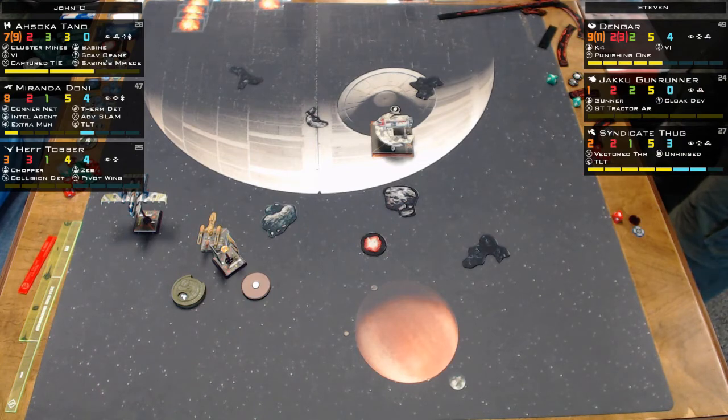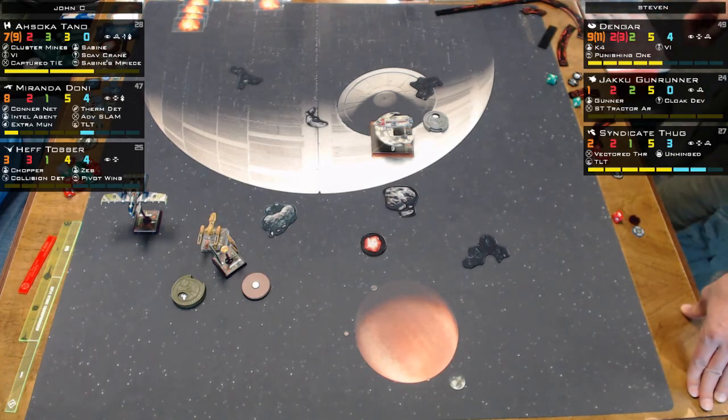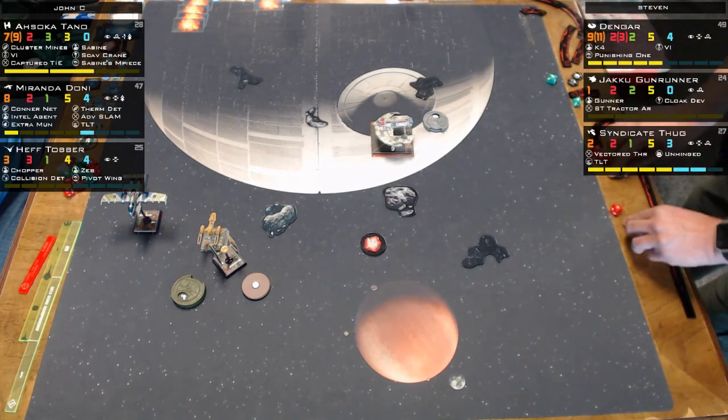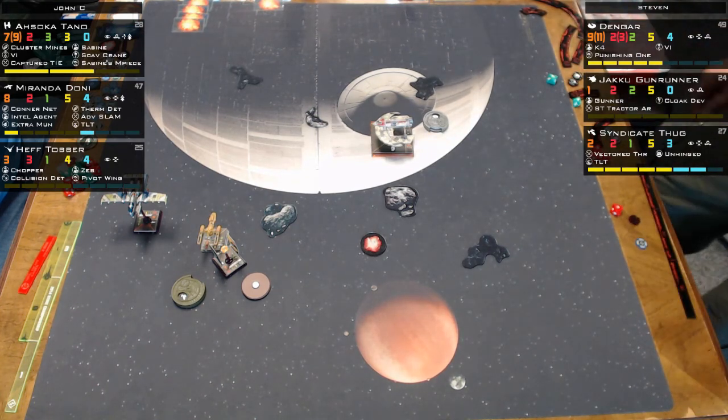Miranda is running on one shield and one hull. The K-wing has one more shield than the Y-wing — that's the only difference in durability. Dengar is probably going to do two forward to get the target lock again. The commentators suggest a two bank since it's green, allowing a target lock from K4. He can fire on Ahsoka.